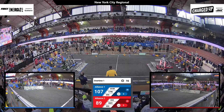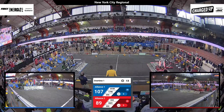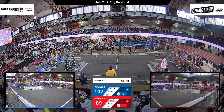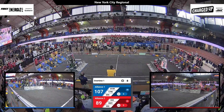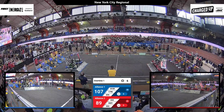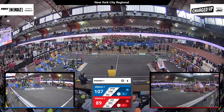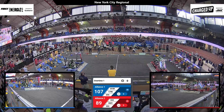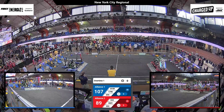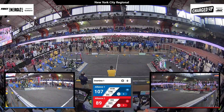The Steelhawks are looking to climb on their charge station. Both alliances looking for a triple climb — a triple engage on the charge station. We have three robots up on Red, three on Blue, both looking to balance. And we get a balance from both alliances. Unfortunately, Goldenhorn does fall off of their station at the end of the match.